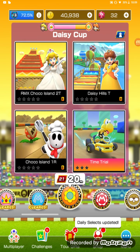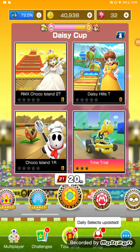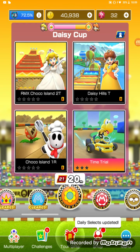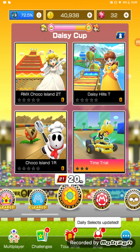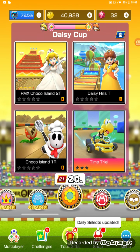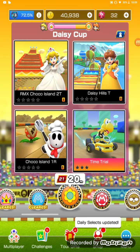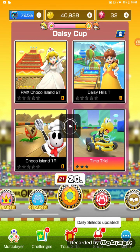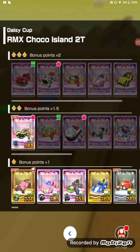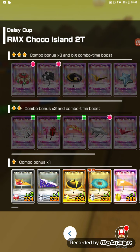Choco Island 2 is from Super Mario Kart but it has the Mario Kart DS audio compression in it. And we are going to be playing Daisy Hills T, another one of my favorite levels from Mario Kart 7. Oh yeah, and I remember getting the Royale card from Mario Kart DS yesterday — one of Peter's cards. Let's give it a try and test out this bad boy!